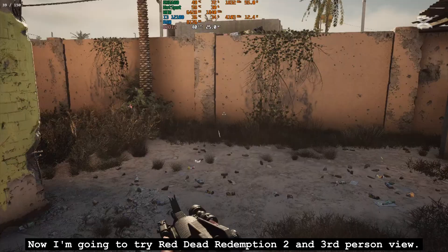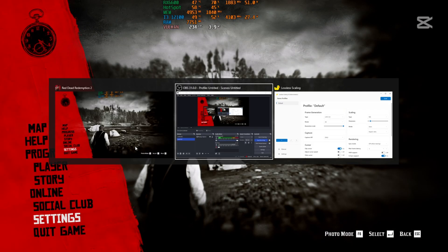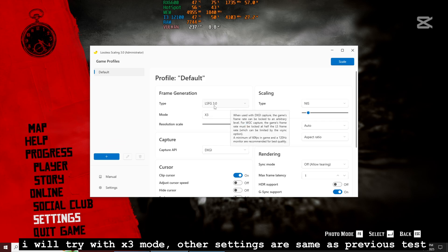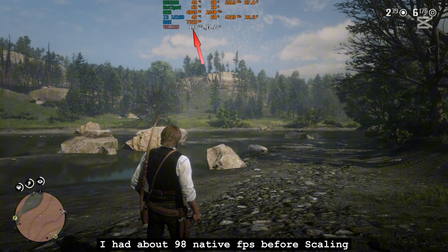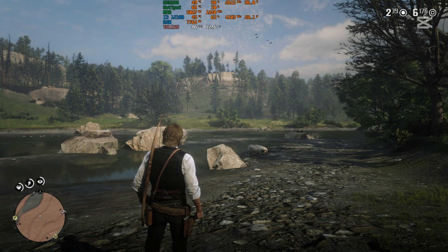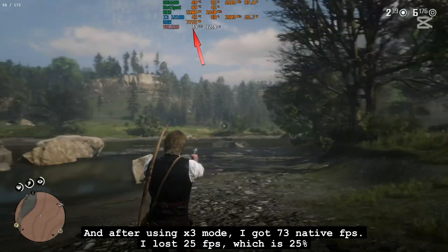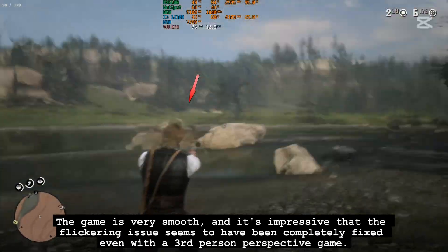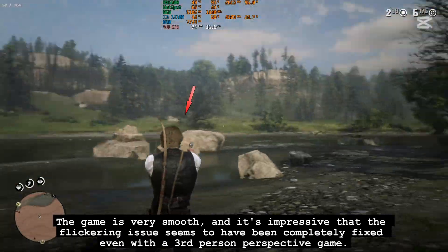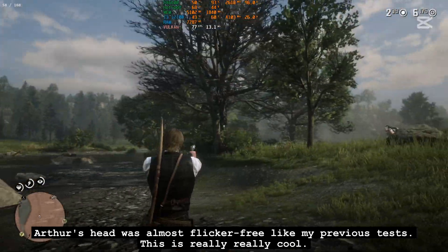Now I'm going to try Red Dead Redemption 2 in third-person view. I will try with X3 mode — other settings are the same as the previous test. I had about 98 native FPS before scaling. After using X3 mode, I got 73 native FPS — I lost 25 FPS, which is 25%. The game is very smooth, and it's impressive that the flickering issue seems to have been completely fixed even in a third-person perspective game. Arthur's head was almost flicker-free. This is really, really cool.